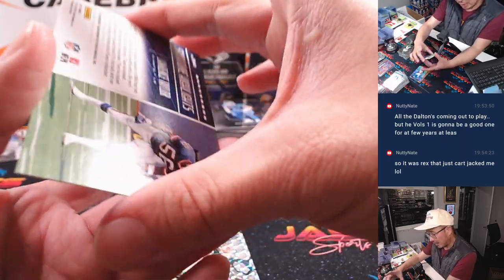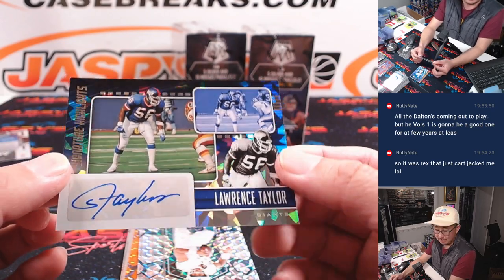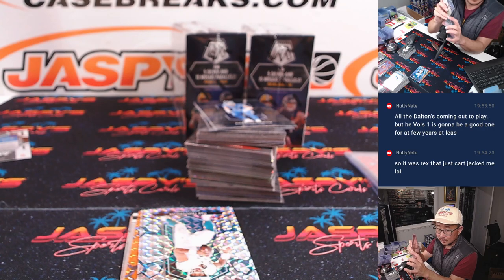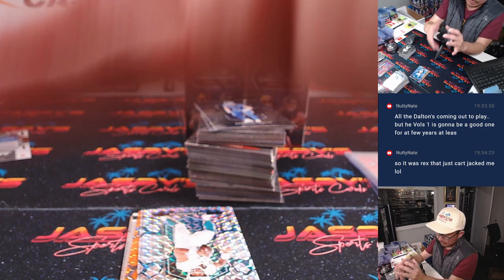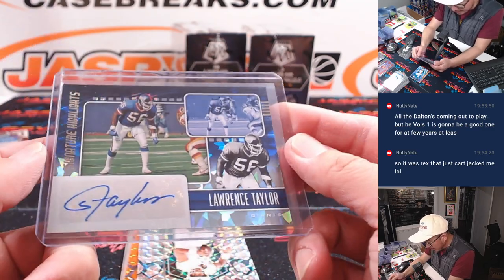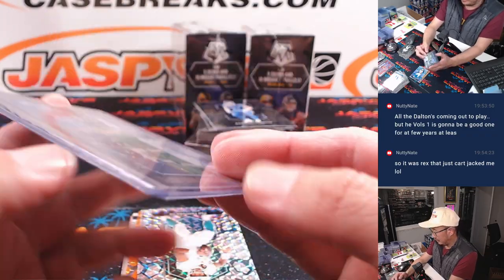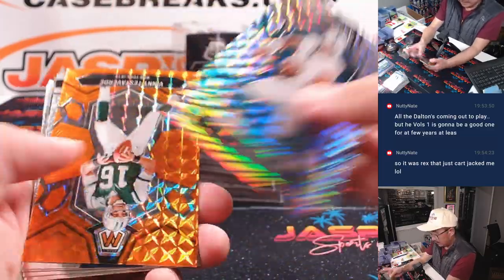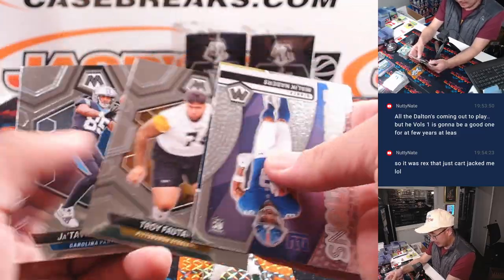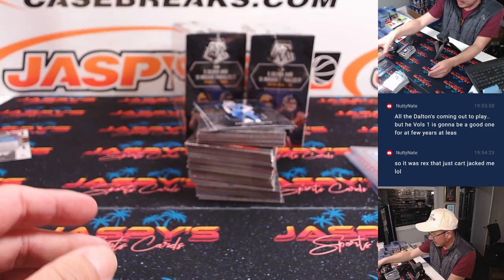We got signature highlights — Lawrence Taylor, cracked ice. Nice. I don't think that's numbered — I don't see a number on there, but New York Football Giants, the G-Men. He tested already orange, 74 out of 199. That's for the Jets — that's for Adam and his Jets.